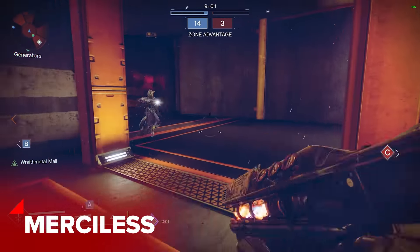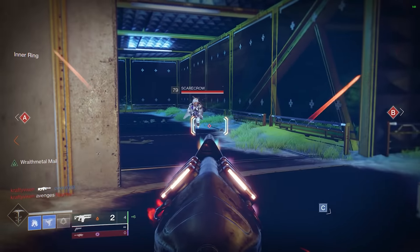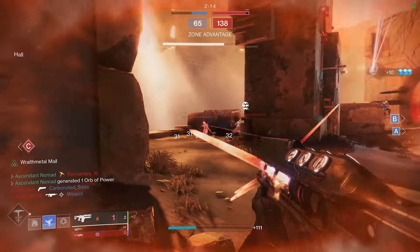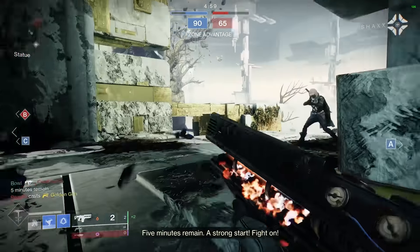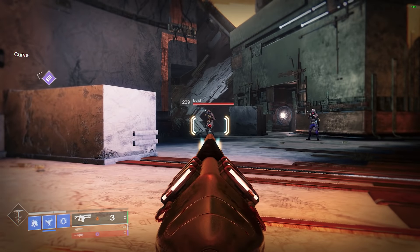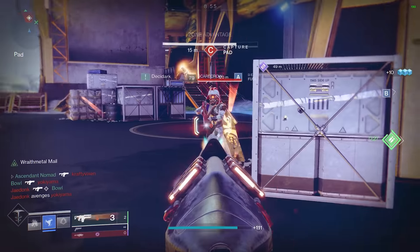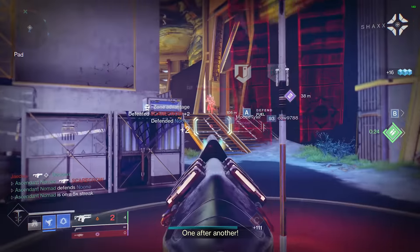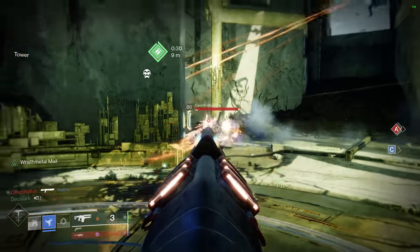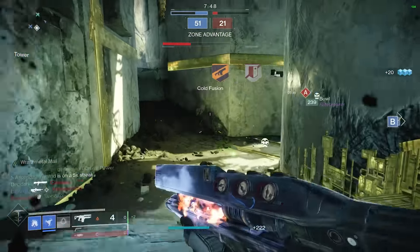Merciless. Words cannot describe how physically ill this gun made me. It takes forever to charge, and frequently had bolts missing or flat out just refusing to register. Waiting for the charge to go off only to have bolts ghost into thin air was nauseating, but this is a generic problem with all high impact fusion rifles. Furthermore, its exotic perk just doesn't work at all in PvP, so it's a non-starter. The Catalyst's boost to range and handling was a bright point in an otherwise bad experience, so let's hope the changes to fusion rifle projectile speed in the patch bumps us up a category next time.